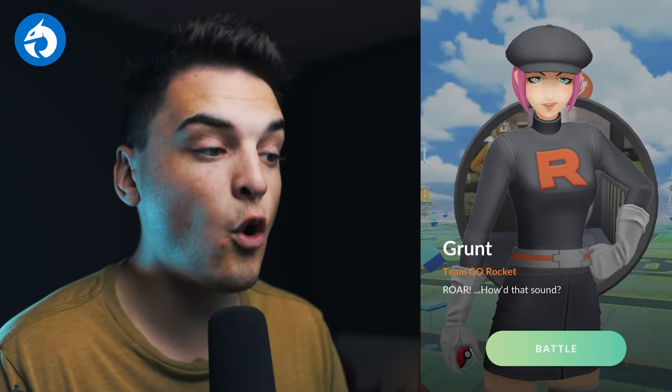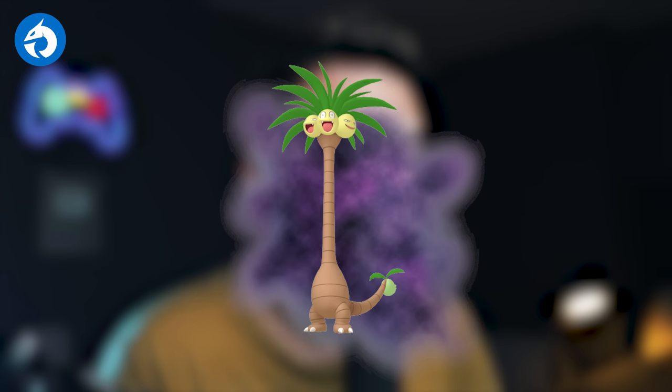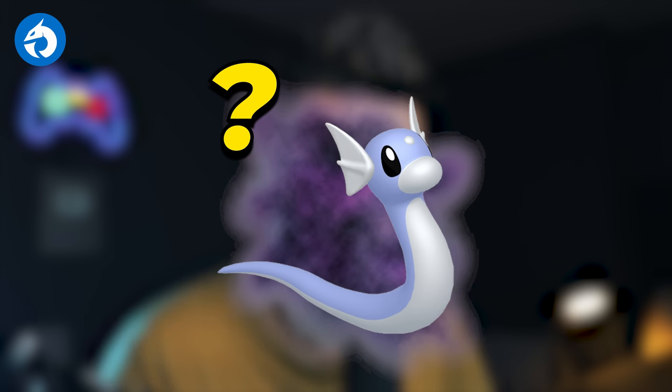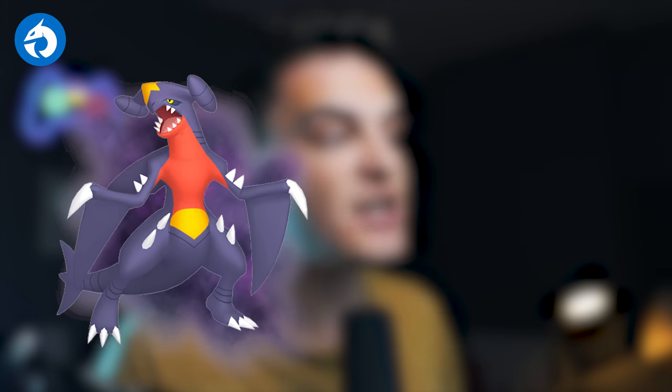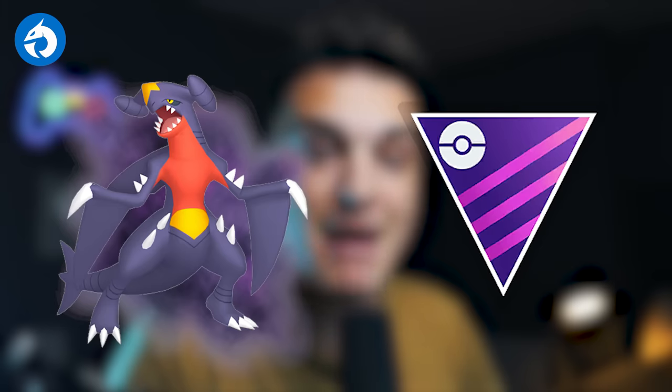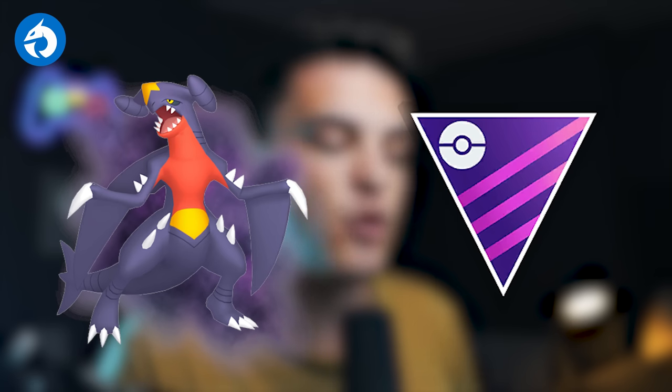The Dragon Grunt says 'Roar, how does that sound?' and can get you either a Shadow Gible or a Shadow Alolan Exeggutor. There are rumors about Shadow Dratini from this Grunt, but Shadow Dratini is available from Cliff. Shadow Gible into Shadow Garchomp is a great Ground-type and Dragon-type Raid attacker, and good in the Master League — overall a great Pokemon to go after. This Grunt is pretty rare though.